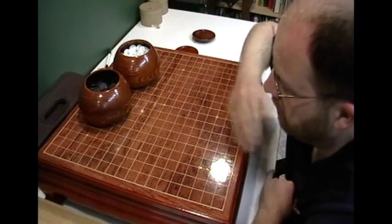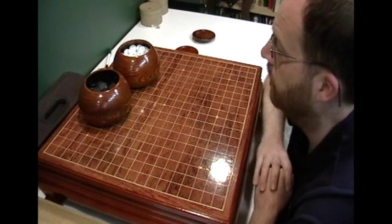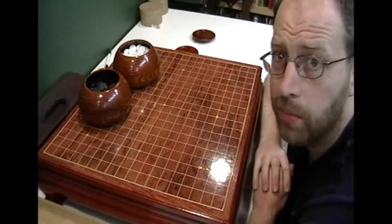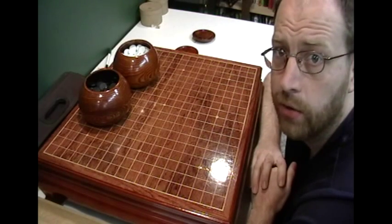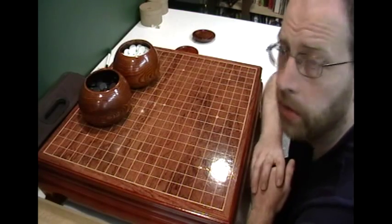I got my old Goban back for this episode — my Chinese Goban. And I have the Melanite or plastic stones with bowls, all of which I got from Yellow Mountain Imports. Highly recommend Yellow Mountain Imports. If you guys have any questions about any of these, you can see my other videos where I do a review or pop me a comment. Alright, so let's start on some opening principles.